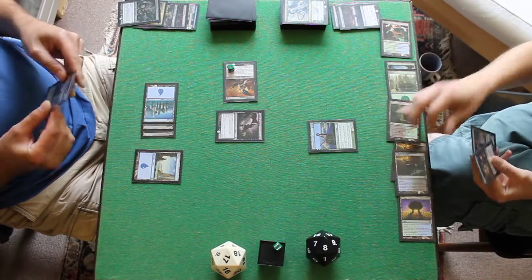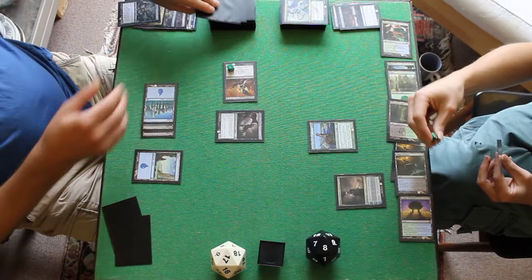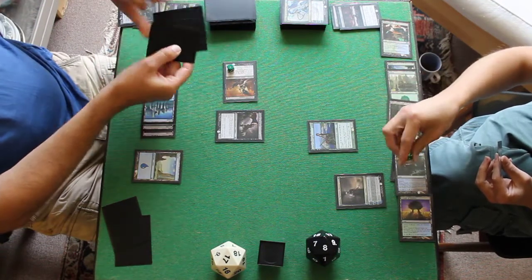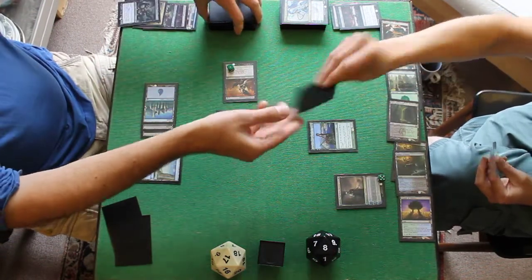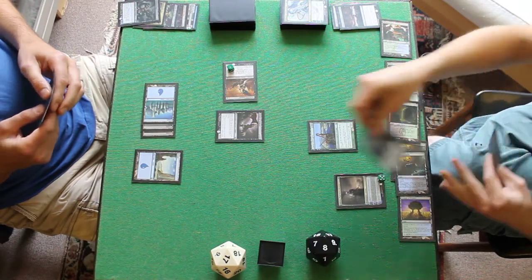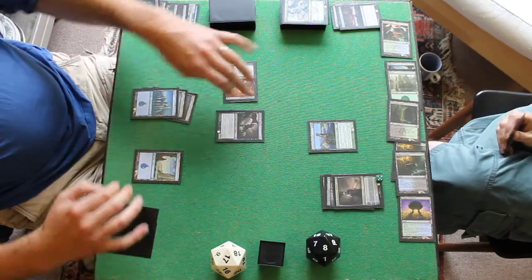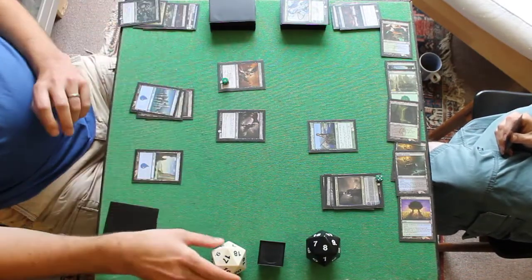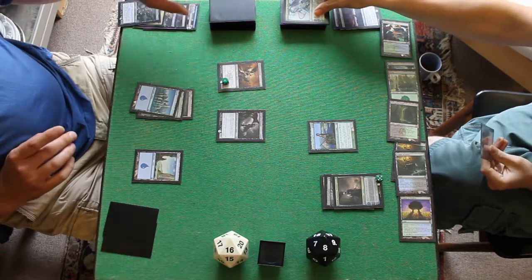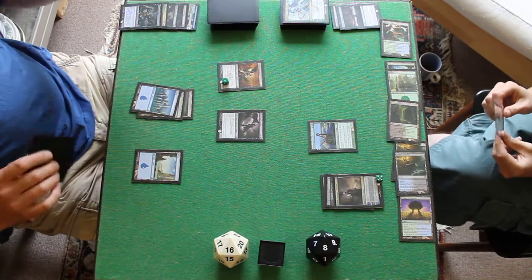Get all tapped out for Ashiok. Take another 3 — plus at 10/25 loyalty. I've exiled 2 swamps and a Bloodcrazed Hoplite. Not too bad. All yours. Untap, upkeep — lose 1 life.